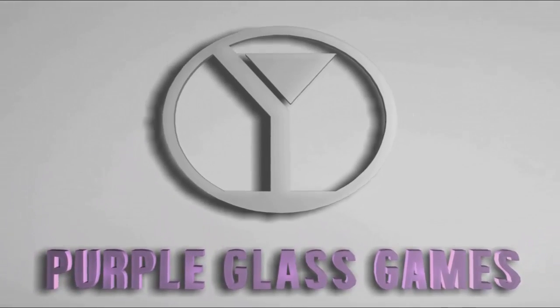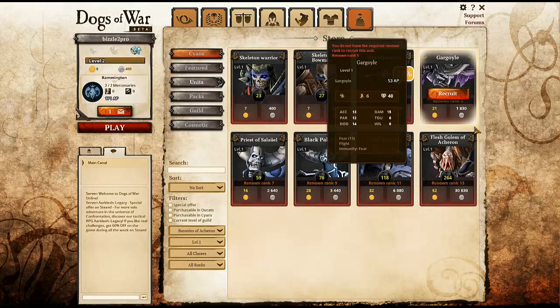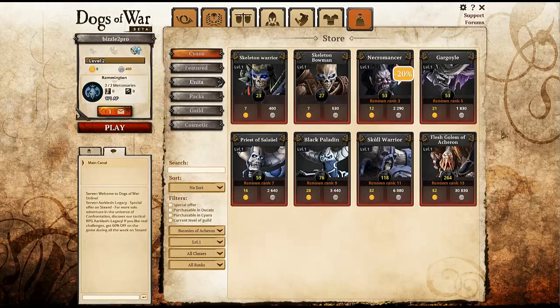Once you finish the tutorial you'll come to the company management screen where I'm assuming is where you apply your cards and unlock new units, which is always good. You've got your gold and you do can't — I mean science — and you do can't here.